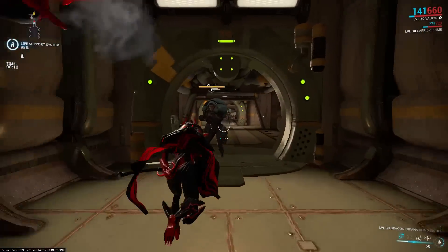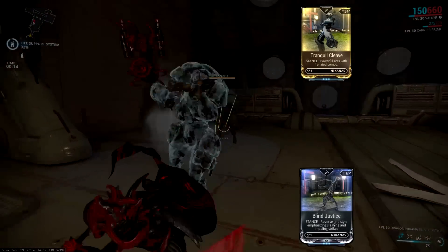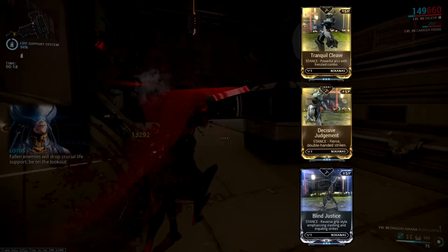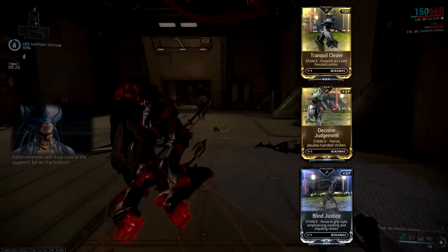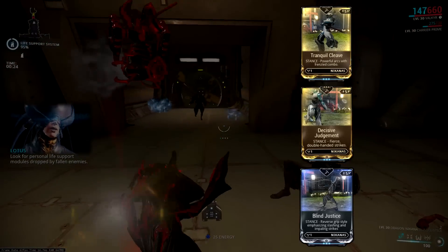Welcome to another Warframe video. Today I'm going to look at the stances for Nikana: Tranquil Cleave, Blind Justice, and Decisive Judgment. All three stances have a V-polarity which matches both the Nikana and the Dragon Nikana, and they also add the same amount of mod capacity so you can swap them around at will.